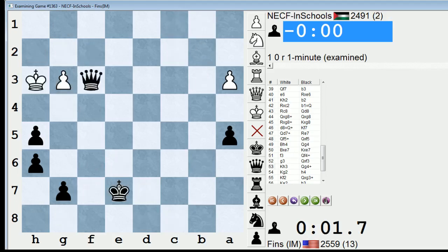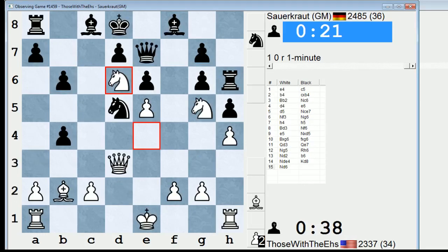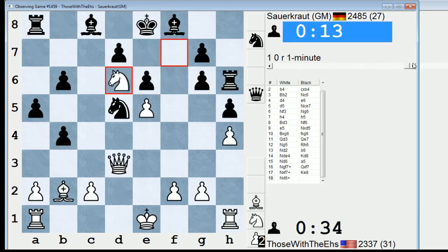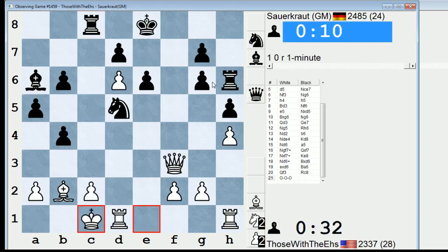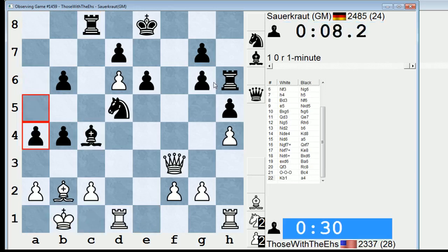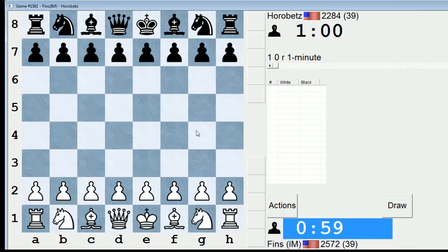Sauerkraut and those with the A's are playing. Those with the A's has Sauerkraut really messed up. He played the wing gambit, B4, move two. Sauerkraut is getting demolished right now. Poor Sauerkraut — he doesn't have enough time left, not nearly.